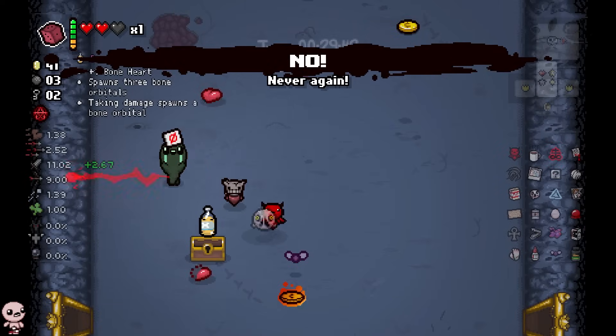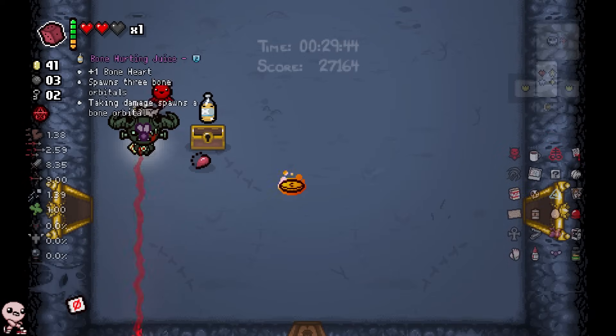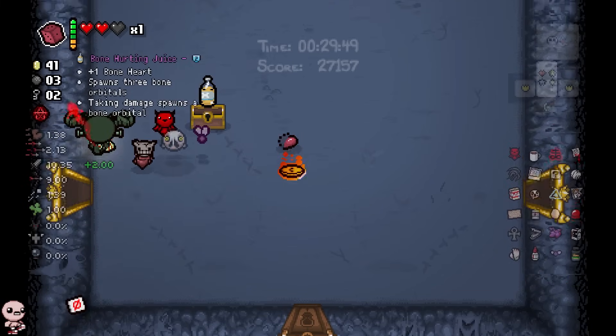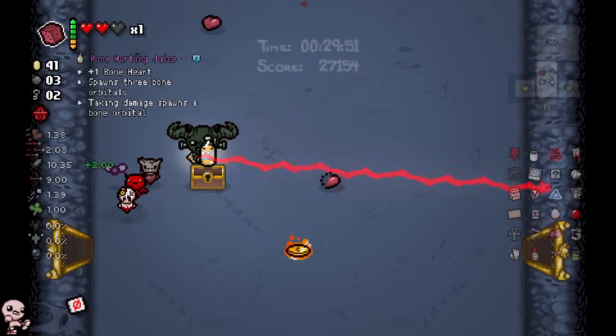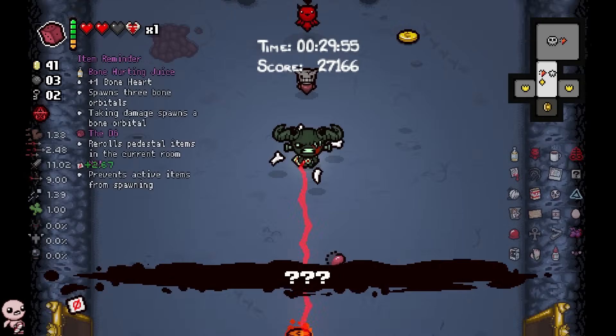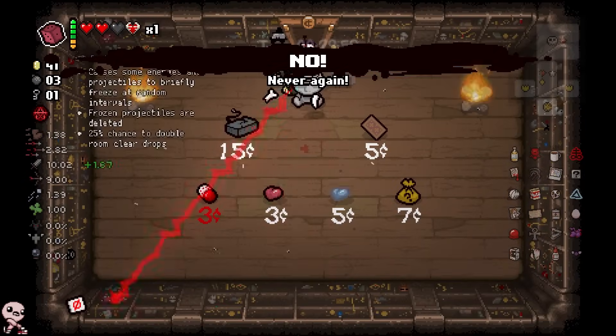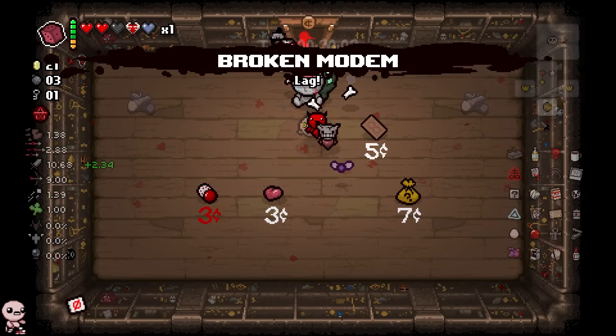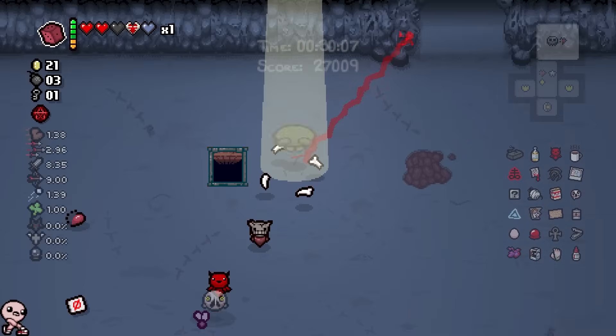What was this? I missed it. Bone Hurting Juice — we get a Bone Heart, spawns three Bone Orbitals, and taking damage spawns a Bone Orbital. You get an Orbital on hit — that's pretty cool. I'll take it. It's a new item, so I feel like taking it, plus a Bone Heart's very useful to me. What's in here? Broken Modem — this is the breaking item we specifically need for the chest. I think we're great to go. Goodbye, I'm ascending.